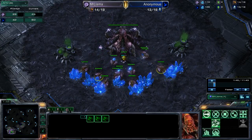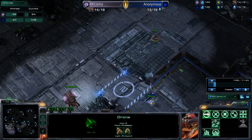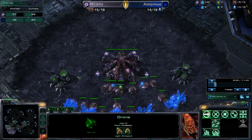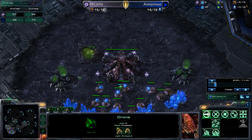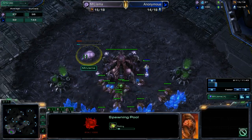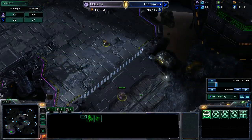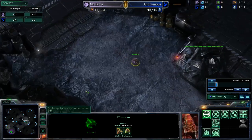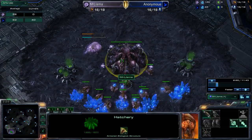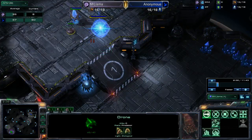I'll be scouting on 14 — that's just personal preference, but it's a good time to scout. You can get over there and see if they're going for a forge fast expand, a gate expand, or a two-gate. You have that pool down since you 15 pool anyway. Most people 15 pool at least currently in this metagame — some are going back to hatch first, but it hasn't quite caught on yet. The drone gets over there and scouts, and that tells us what we're going to be doing later.